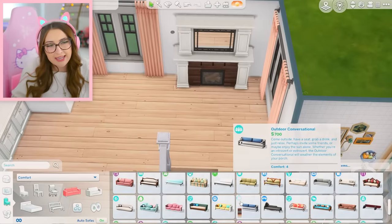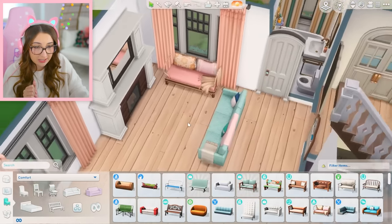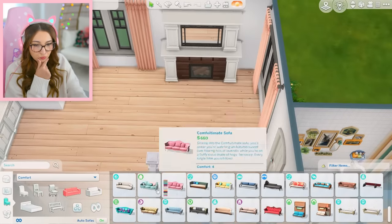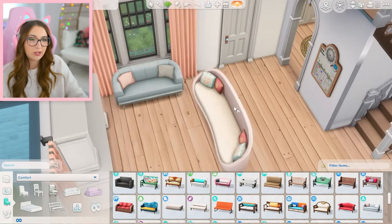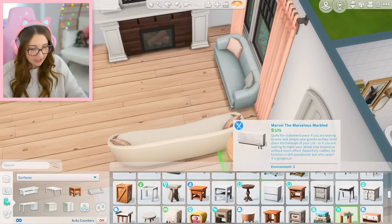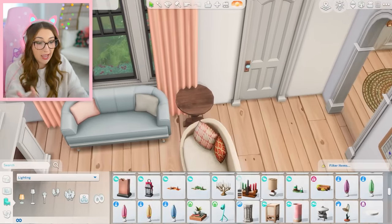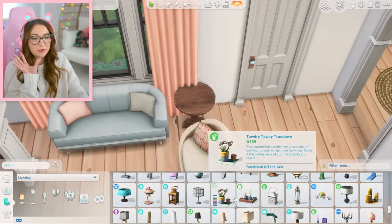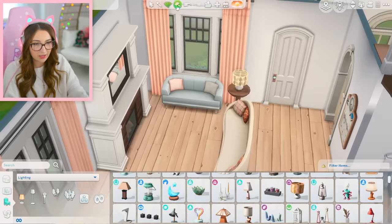Okay, for the couches — do I want to do one here and a love seat against the window? Yes, I am liking that layout. These sort of match, or I could add a little touch of blue just to spice it up. We need a small end table here — this one does clip a bit, but I'm hoping that when we put a lamp on it, it will hide the clipping. That lamp is cute, let's do that. The corner is just calling out to me for a giant plant.